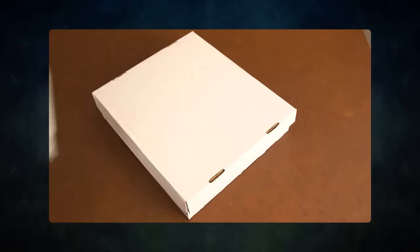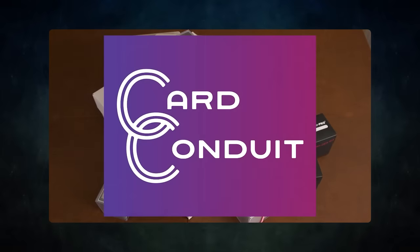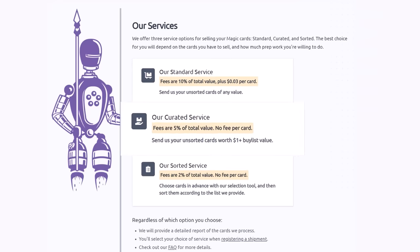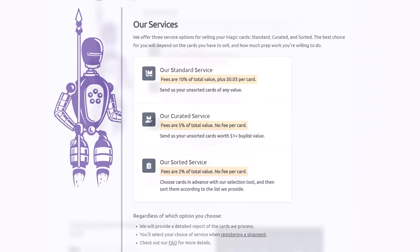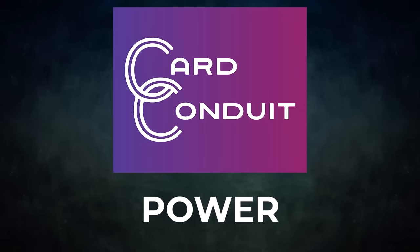Before we get into tonight's game, I wanted to ask a question. Do you have extra cards lying around that you don't use? Want to buy or trade for some extra cards but don't know how to maximize the value? Then you should try out today's sponsor, Card Conduit. Card Conduit is the best service when it comes to selling your extra cards. They have three main services. Their standard service lets you send them your unsorted cards of any value — they will sort, grade, and give you the best price for your cards. Their curated service is similar: send them your unsorted cards worth over a dollar in value and they will charge half the fee of the standard service with no fee per card. Their sorted service is a great value as well — choose cards in advance with their selection tool, send them sorted to Card Conduit, and they will grade and buy-list them automatically. Save yourself the time of having to send to multiple sites and let Card Conduit do it instead. Their fee is only 2% with no fee per card. Give Card Conduit a try today. If you sign up with my link in the description below or use the promo code POWER, you will also get 10% off of their fees when you use their service.